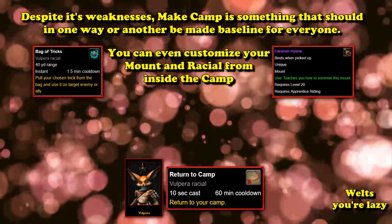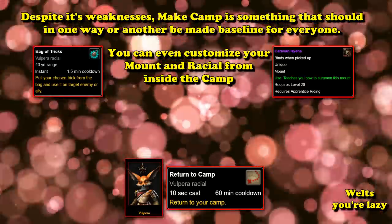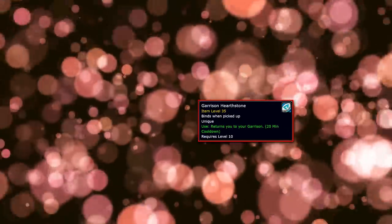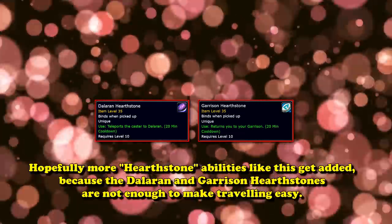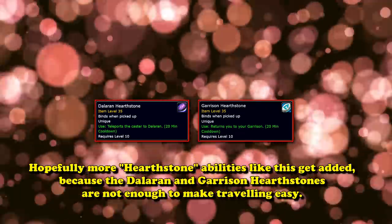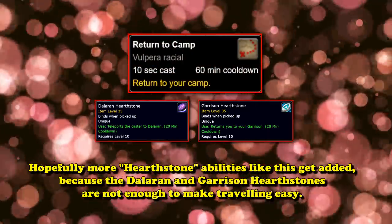The 1-hour cooldown is by far the greatest detriment to this ability — even a regular Hearthstone only has a 30-minute cooldown, or 15 minutes with the guild Hasty Hearth perk. A secondary Hearthstone set wherever the player desires is a massive blessing, and Blizzard should seriously consider making something like this a baseline ability for all players. The Garrison Hearthstone and Dalaran Hearthstone are useful, but where they teleport cannot be changed. Hopefully, Return to Camp is the first iteration of something like this.